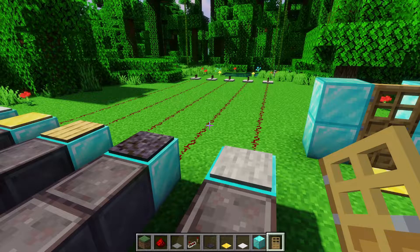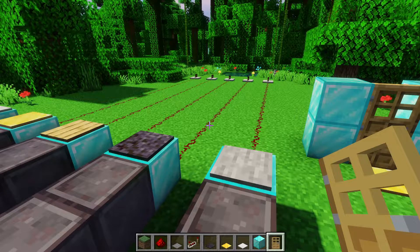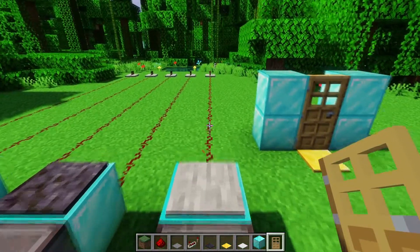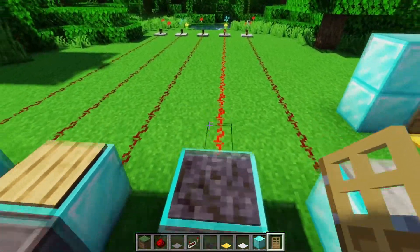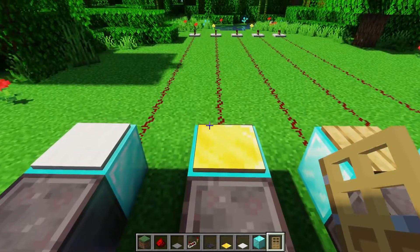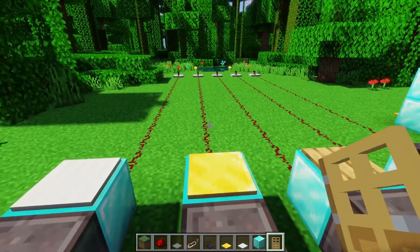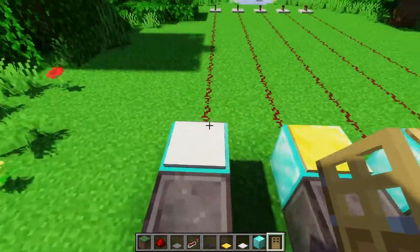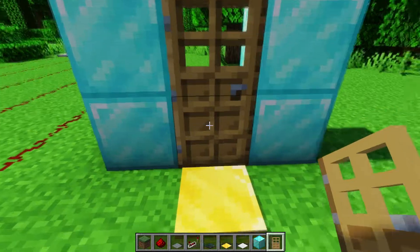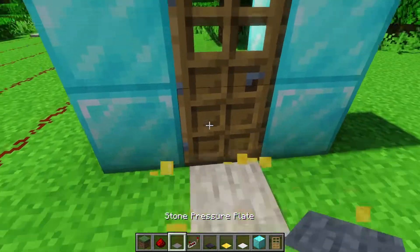Another property all pressure plates share is that they linger after the entity that was powering it is no longer on top. You've probably noticed this when making a contraption — if you step on the pressure plate and then step off, it kind of lingers there for a moment. The wood and stone pressure plates linger for exactly 10 redstone ticks, which is half a second. The gold and iron pressure plates only do it for 5 redstone ticks, or a quarter of a second. That's why a contraption like this feels finicky if you're using iron or gold pressure plates — it technically works, but it just closes in your face because it doesn't stay open as long. It's a lot less finicky if you just use stone.